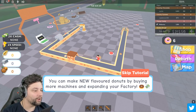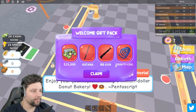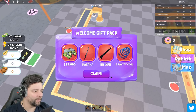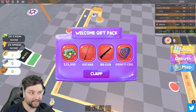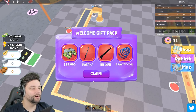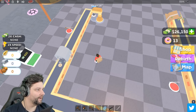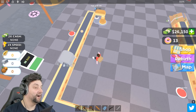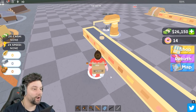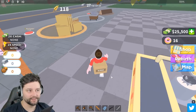So you can make new flavor doughnuts by buying more machines and expanding your factory. Claim a welcome pack - is it actually going to give me 25,000 or is it something I have to spend Robux on? No, I think it's just giving me 25,000. It literally has. Holy moly. Okay, let's get the dough mixture - that's a second one, so we're pretty much making double doughnuts right now.